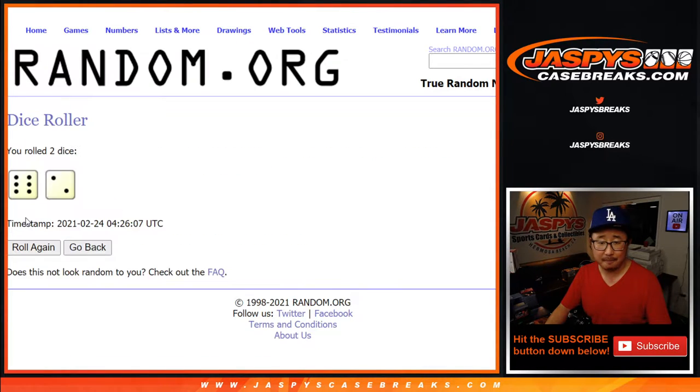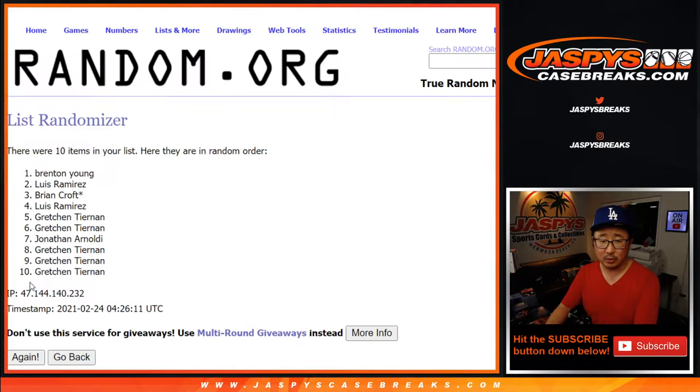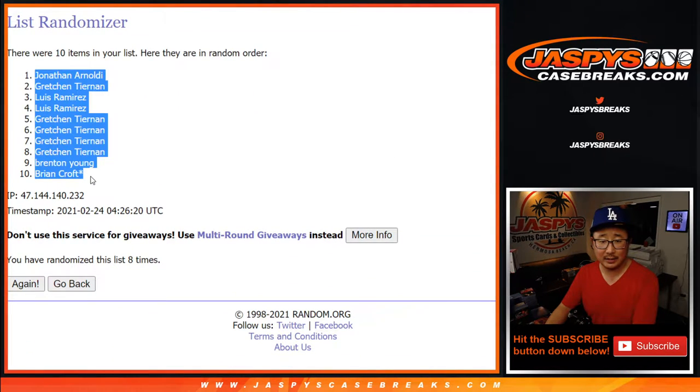Let's roll it, let's randomize it. Six into two, eight times for names and numbers — one, two, three, four, five, six, seven, and eighth and final time. After eight, we've got Jonathan down to Brian.